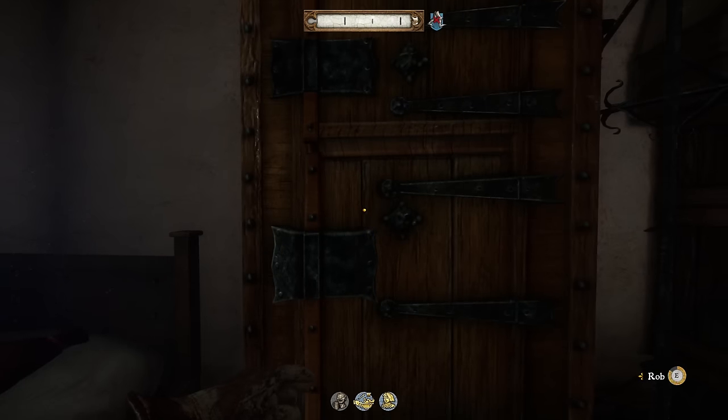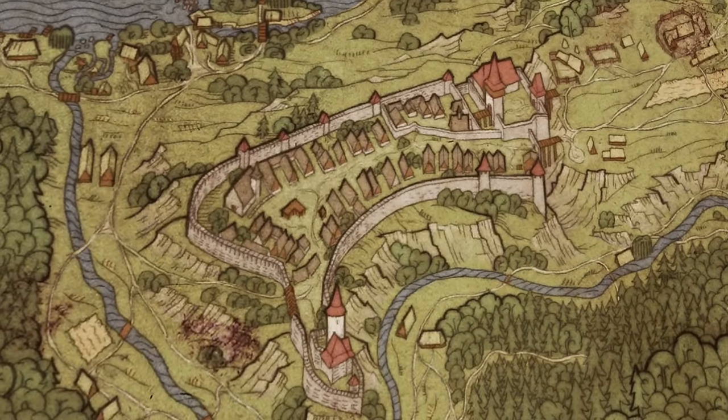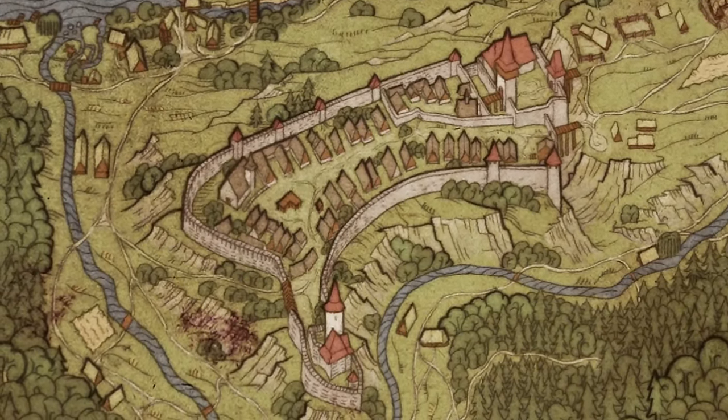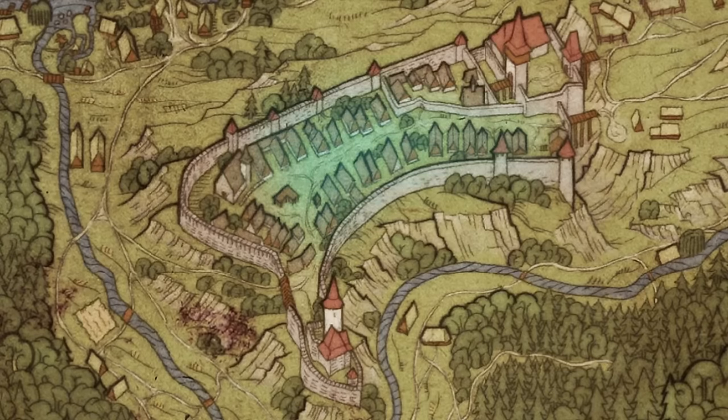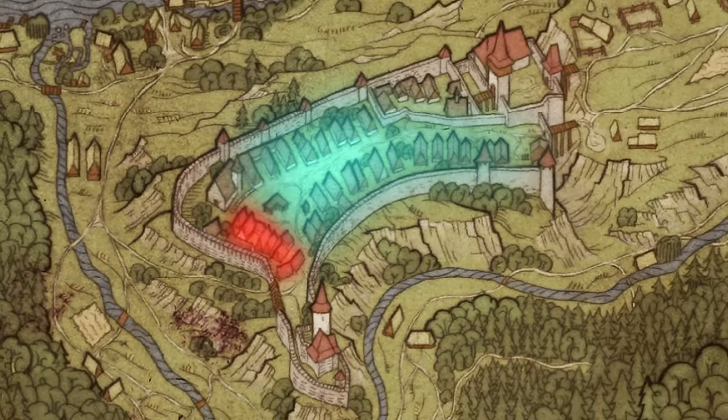My favorite method for leveling up lockpicking is in Ratai. All locks in town are reset throughout the day and each different lock difficulty is present. For low lockpicking skill, I recommend the housing in the residential areas at night time. Once you can attempt very hard locks, the businesses near the Rathouse is the fastest way to level up in the game, since there are over a dozen very hard locks that you can get within a couple minutes of each other. The traders will relock everything when they wake up, and you can repeat.